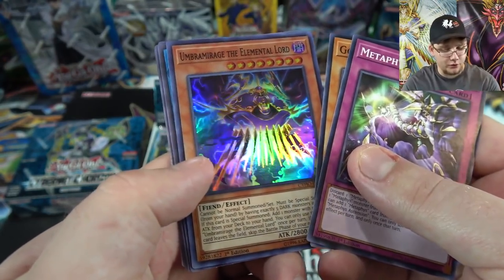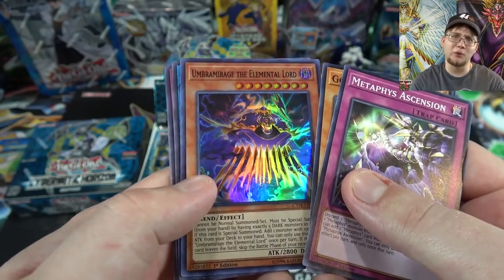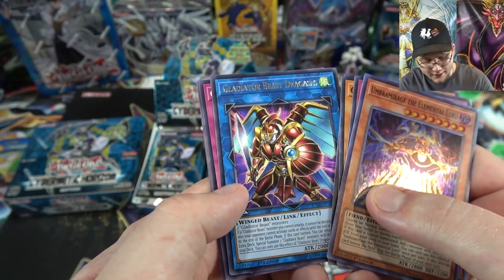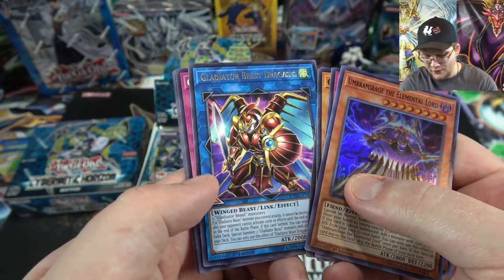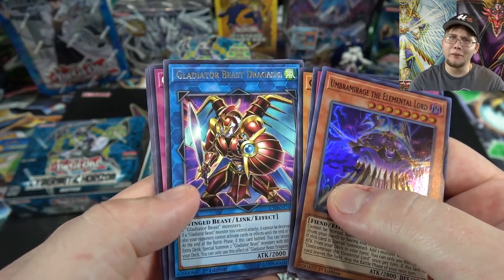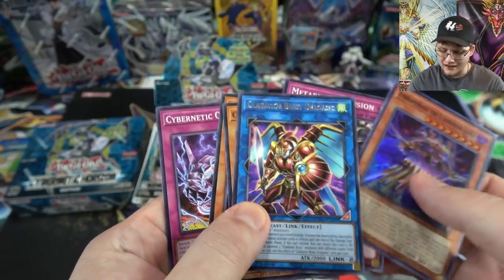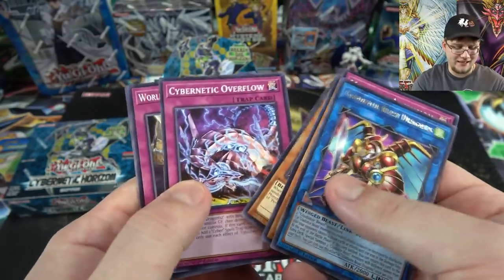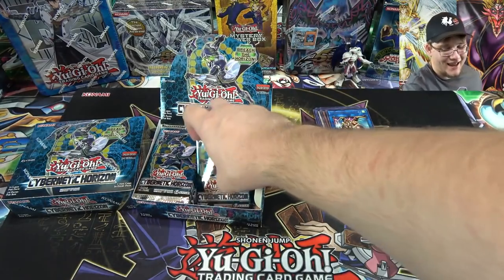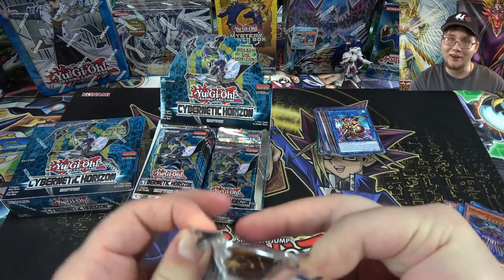And here's the Dark Elemental Lord — Umbramirage, the Elemental Lord. I think it's cool they decided to make a dark one. And we finally have the Gladiator Beast link monster, Dragases — that's basically the one from the Link Vrains Pack. It's the only one from that pack in this set unfortunately, but it's cool we finally got it. I still wish we would have just gotten the Link Vrains Pack over here in the TCG.